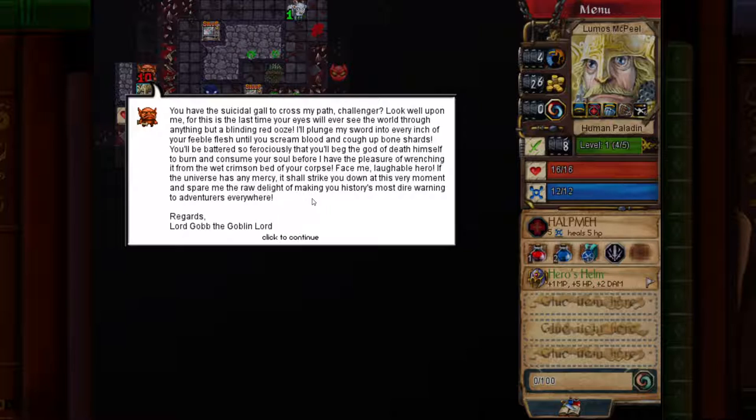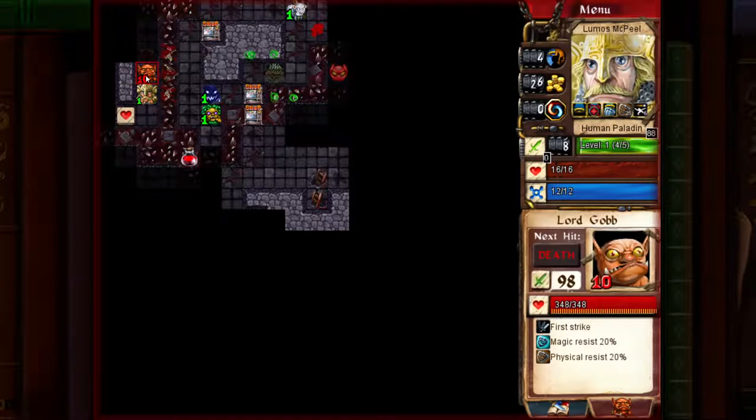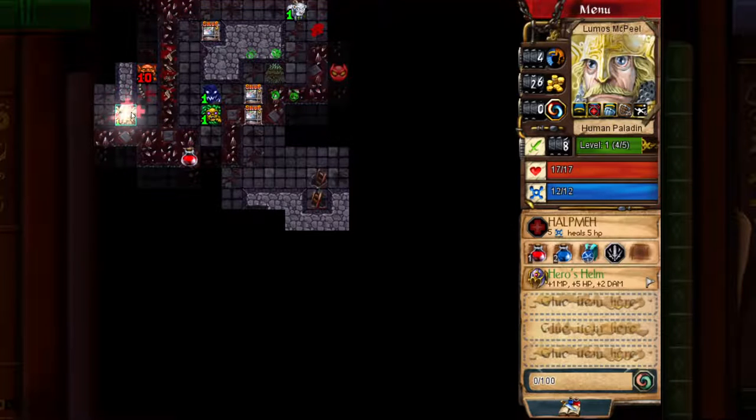The boss says: 'You have the suicidal gall to cross my path, challenger. Look well upon me for this is the last time your eyes will ever see the world through anything but a blinding red ooze. I'll plunge my sword into every inch of your feeble flesh until you scream blood and cough up bone shards. Face me, laughable hero.' Regards, Lord Gob, the Goblin Lord. This is actually one of the more pain-in-the-ass bosses because Gob does a lot of damage and has first strike, which is a really brutal combo.